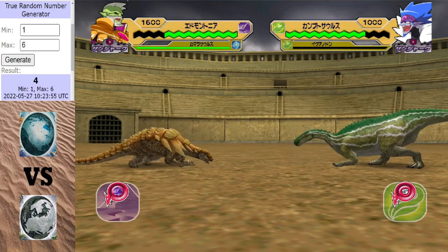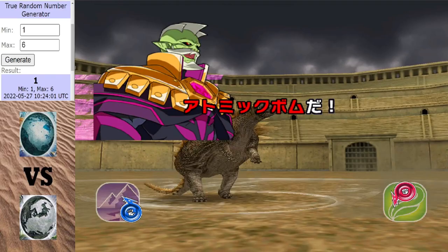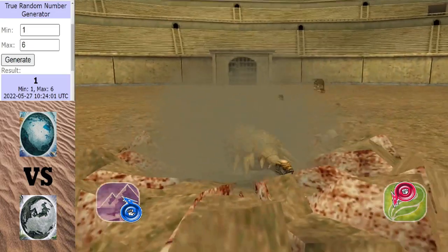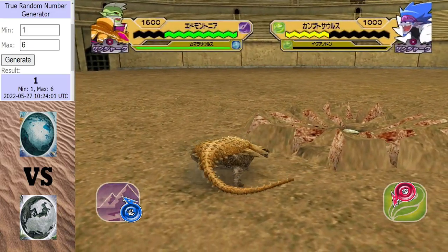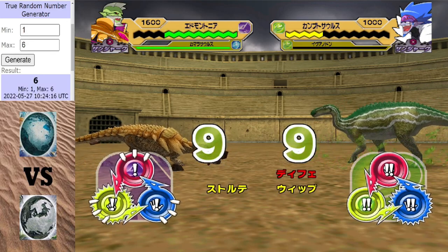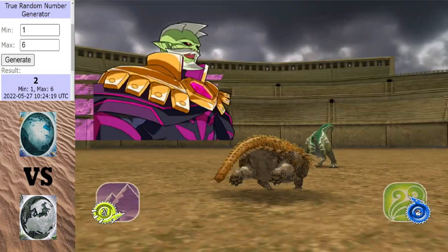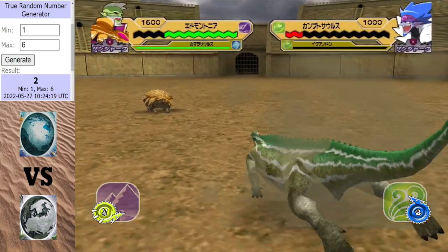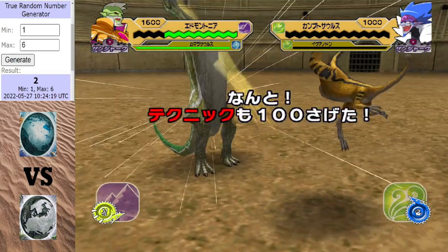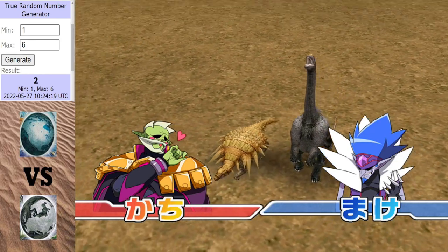Come on Camptosaurus, get a hit on the board — do it for Europe. You're probably going to lose. That Spike Arrows is going to do a ton of damage if Edmontonia gets it off. Well, at least we got a winner. I hate these one-sided finales — this is so anticlimactic. You build up the final and then that happens.